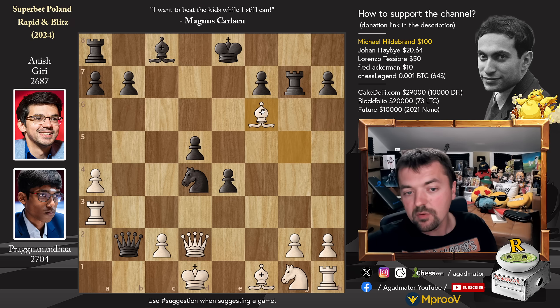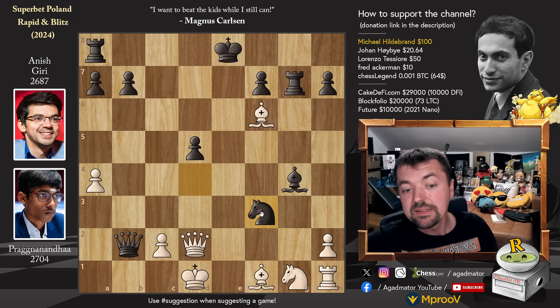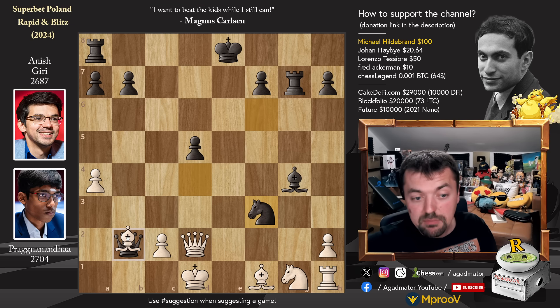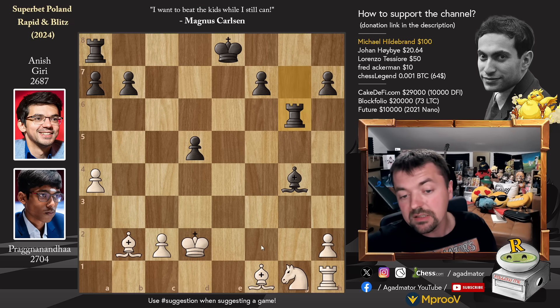Praggnanandhaa has 18 and a half minutes, while Anish is already down to 7 minutes. Bishop to f6 is a nice move — attacking the rook. If bishop to g4 check, you have to block with rook to f3 as your rook on a3 is hanging. Once the rook is captured, g captures, attacks the bishop — knight captures, attacks the queen, bishop captures on b2, takes the black queen, knight captures on d2, takes the white queen, king captures on d2. Bishop to b5 check — white will always have bishop and knight for a rook with a slightly better position.